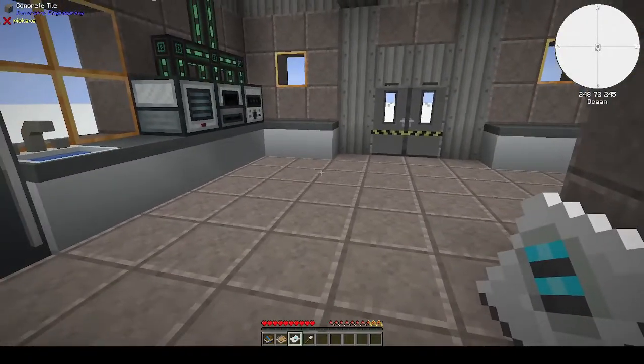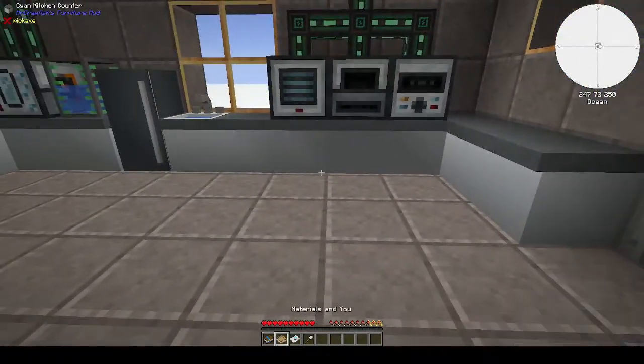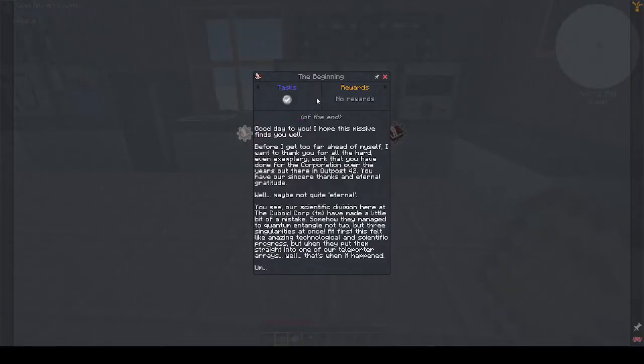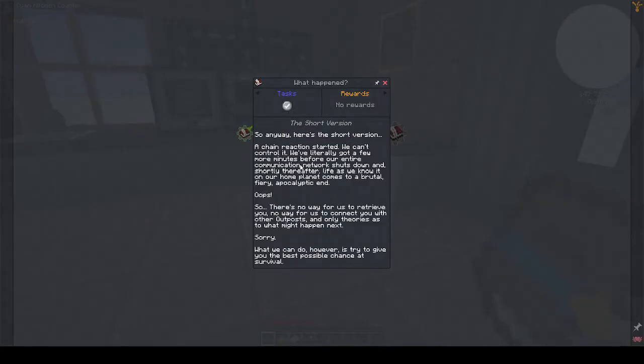Right, first thing we need to do: start the quests. 'The Beginning of the End' - basically we're stranded. The scientific division at the Cuboid Core made a little bit of a mistake and managed to quantum entangle not two but three singularities at once, and that's how we got stranded. I'll let you guys read through it when you play the mod pack.